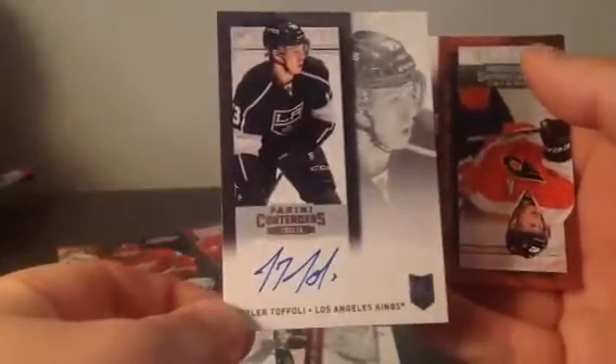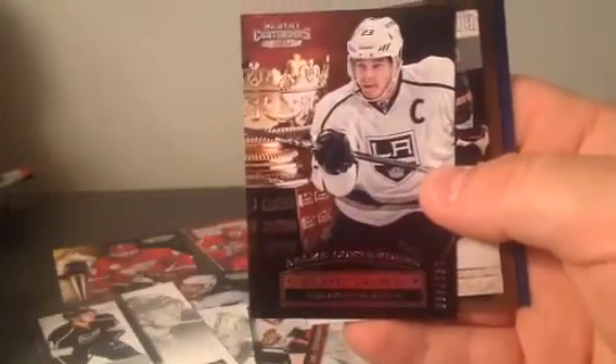Base and base. Another one — Tower Foley, back-to-back Kings, also for Keygian. So what are we up to? One, two, three, four, five autos, and one's a quad. Last pack. Dustin Brown Soggy Contender at 499. Base and base.